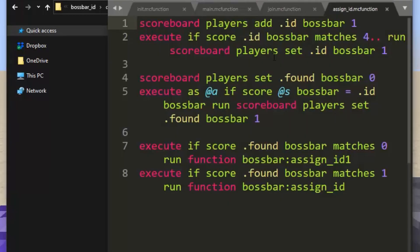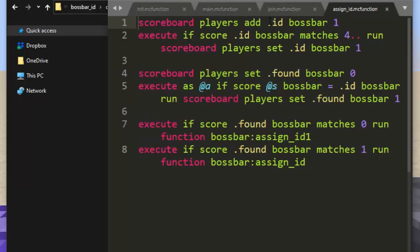What this special function does is it increments a fake player called ID and kind of just loops through all the possible values. In this case, the values could be one, two, or three. When it reaches four, which is an invalid value, it loops back to one. So we're constantly just incrementing the value and looping back when we get past three.